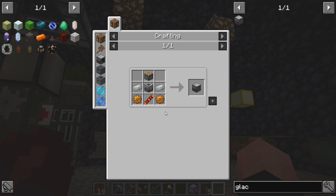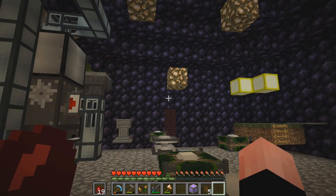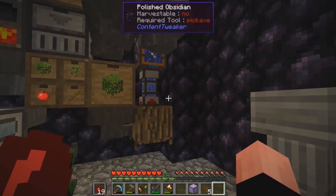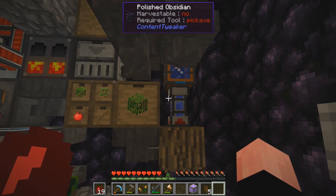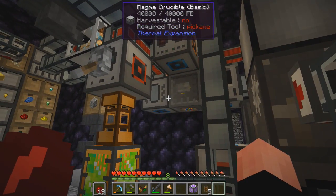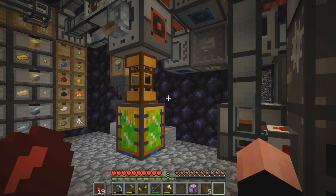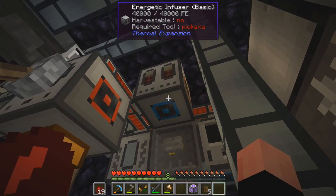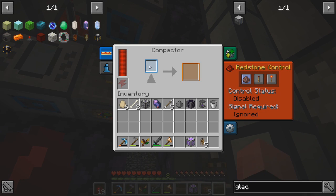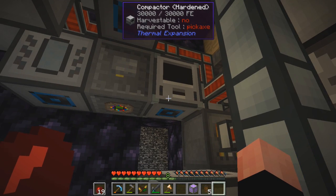We'll place the glacial precipitator down and give it power. We've got to make sure it's receiving water — I don't know if it needs a constant supply or if we could use buckets. But you give it water, it creates snowballs, then you take the snowballs to the fluid transposer, and it takes the liquid XP and the snowballs and gives us blizz powder. Then we take four blizz powder to the compactor, and this will compact it into blizz rods. That's how we do all that.